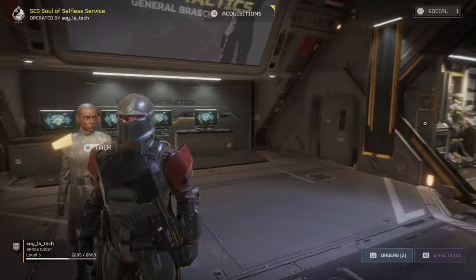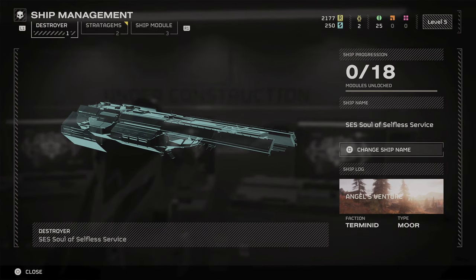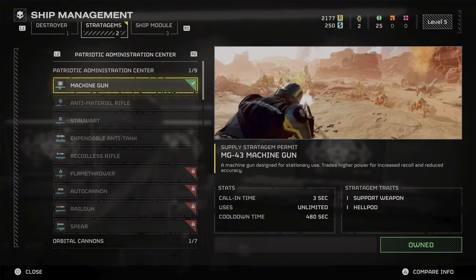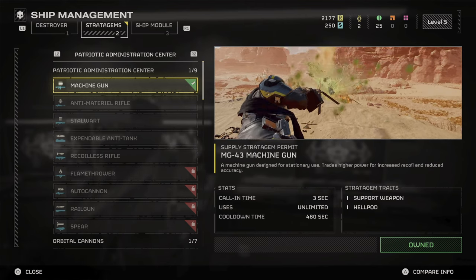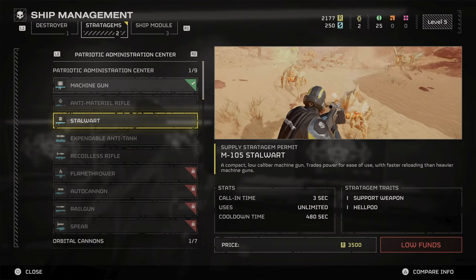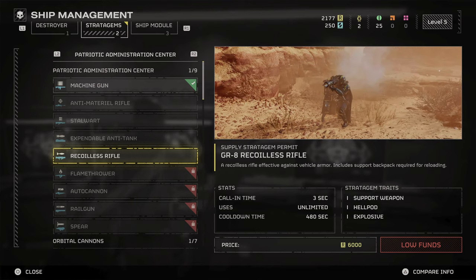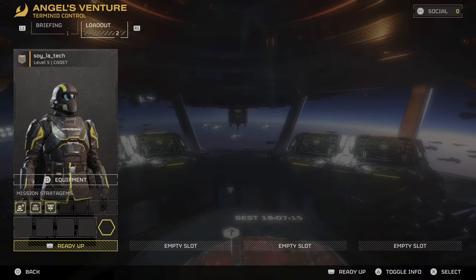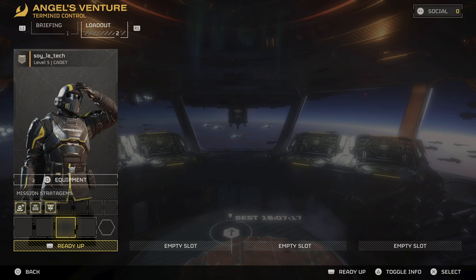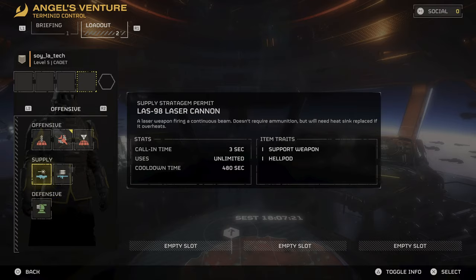For the heavy weapons, you just need to buy Stratagems in the Patriotic Administration Center. There you will be able to unlock them individually as you level up, starting at level 3 up to level 20. The cost for these devastating Stratagems starts from 1500 credits. Like other pieces of equipment, you can select them directly from the menu while you're in your Hellpod before heading out on a mission.